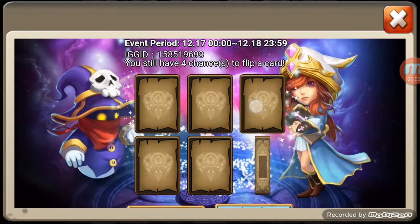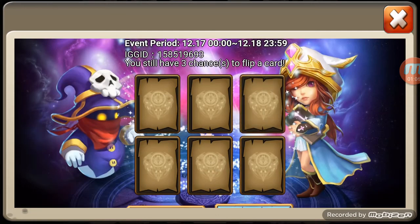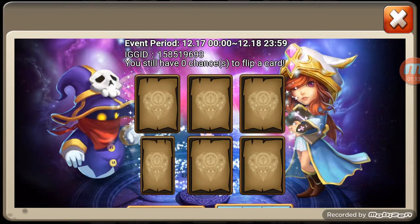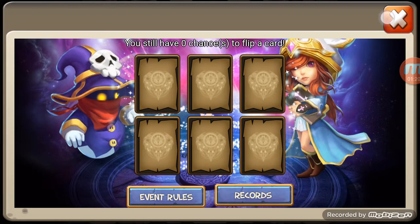Gold key again, honor badges — come on, Golem or shards. All right, and more merits and gems. Well, no Golem out of there, but that's all right.